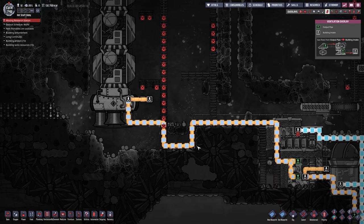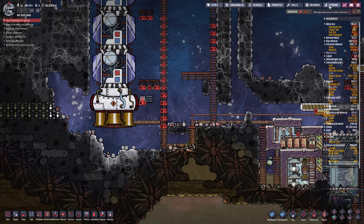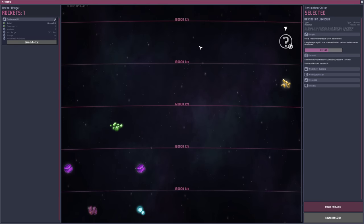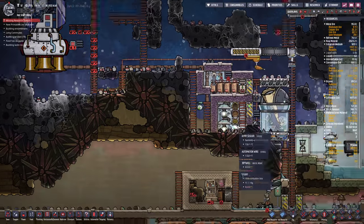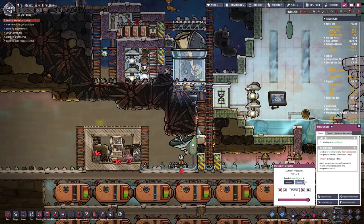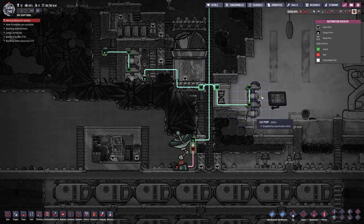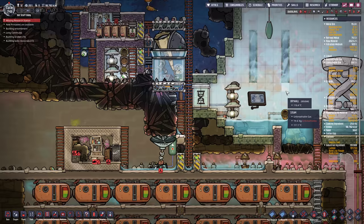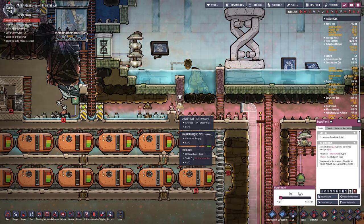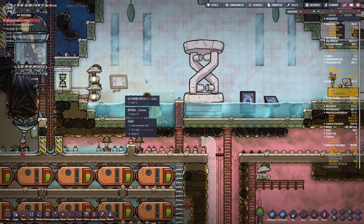Right now we're just filling the rocket back up so that we can keep getting more databanks. I did add some automation here - if the pressure falls below 19,000 grams of steam in this room, I go and grab some more steam from the other room. By accident I pumped way too much water in here - I thought I'd set it to 100 grams per second but it was actually set to 10 kilograms per second, and it overflowed.